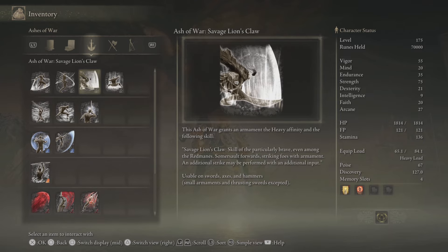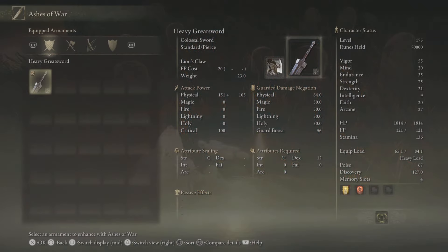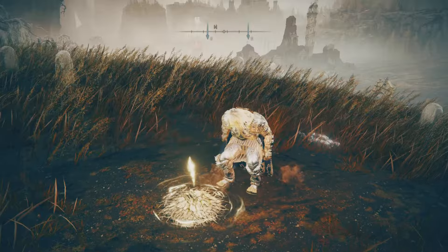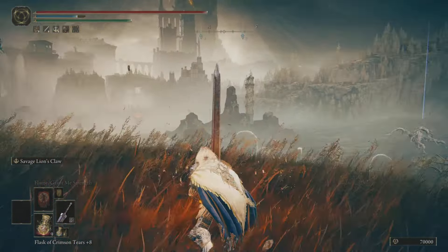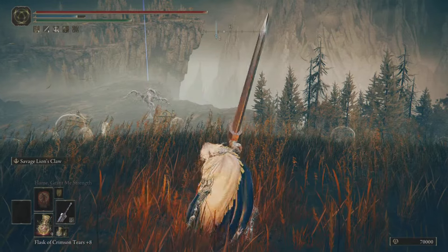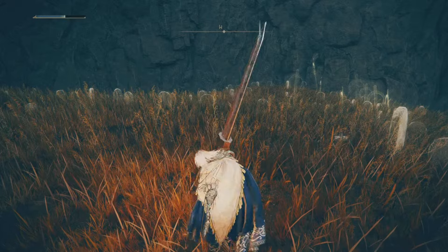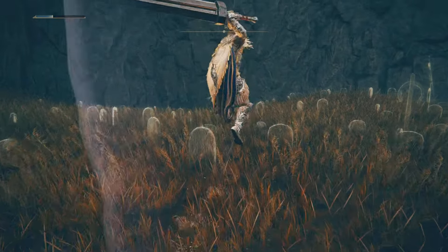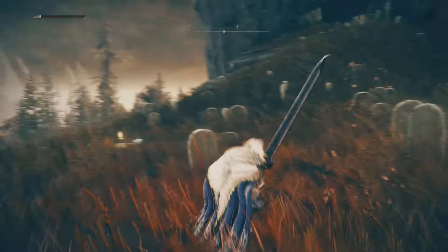This one is the Savage Lion's Claw — you'll remember the Lion's Claw — and I'll quickly equip it and show you what it does. I haven't tested it against any enemies yet, and I haven't even upgraded my greatsword. If you press the skill button once it does one attack, then pressing it again follows up with a second attack. So yeah, one and then two.